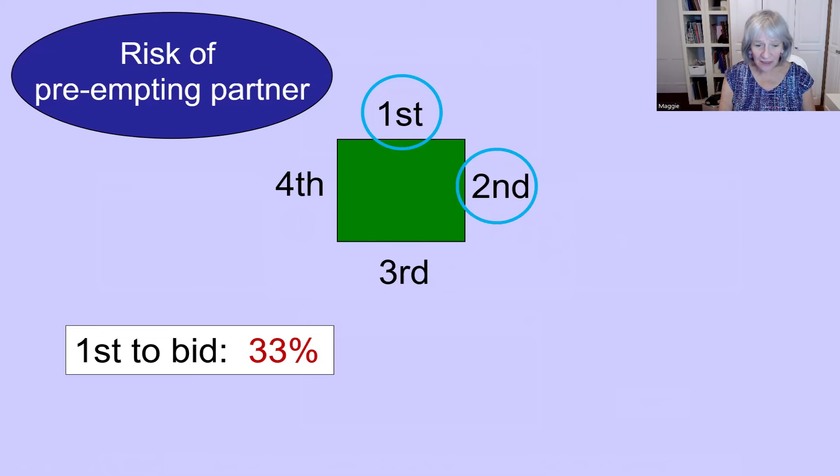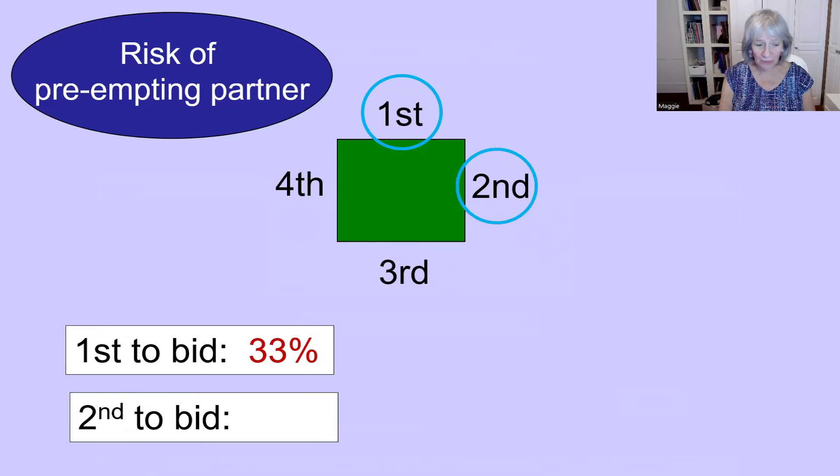Bidding in second seat — this is where we have to be very careful. In second seat, one of our opponents has already passed. The chances of preempting our partner are 50%. Make sure you have a very solid preemptive hand: seven cards in the suit and two good honours in the suit. And in particular, no four-card major, because that's where we may be missing a fit with our partner.